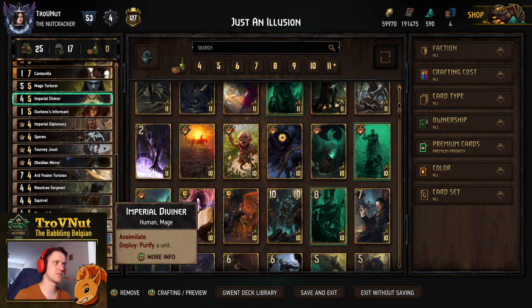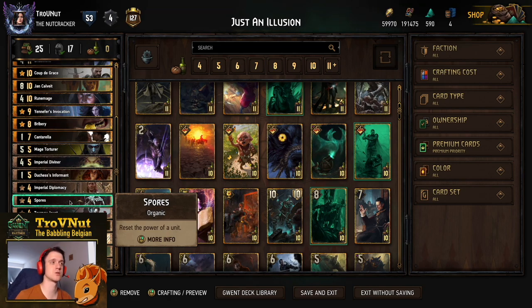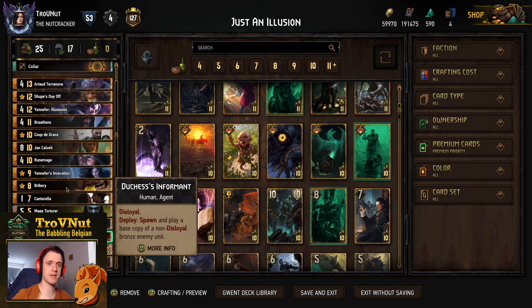I'm not going to go through each and every single card in the interest of time. If you want to see the explanation for all these cards, you can check out my Shoop's Creation deck video linked at the end or in the description below. Likewise, there's going to be a link to the PlayGwent website in the description so you can check out the deck list and import it into your own game. When you do, don't forget to upvote the list, as all support is always appreciated.